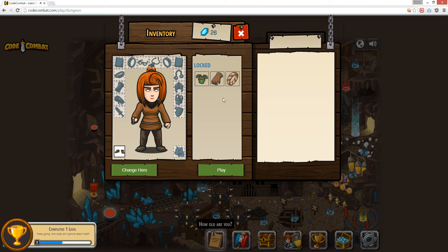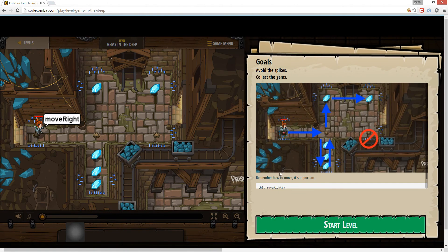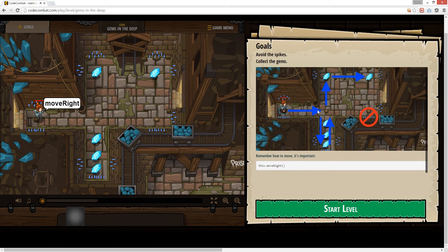Alright, let's do the next one. Can I buy anything? Nah, I don't need it. What do I gotta do? Okay, got it. So it's pretty easy — just move right, down, up, up, right.